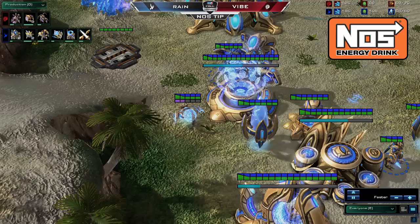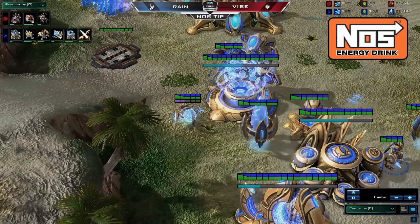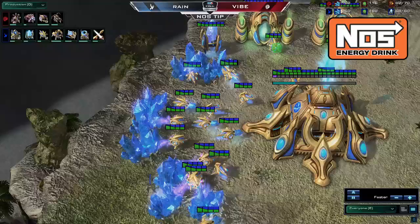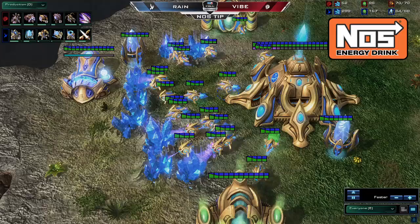After that, Reign moves towards sentry production, a staple unit in the Immortal all-in. Plus one weapons is added on at around 6:10 when the gas money requirement is there. At around the seven minute mark, the second and third gateways are added on, and probe production is halted at 44 to 48 probes. Here, Reign stops at 47, which means the push is a tad slower, but his economy is slightly higher than if he had pushed a little bit sooner.